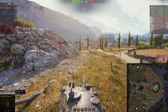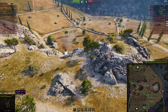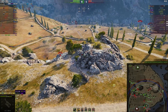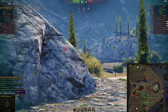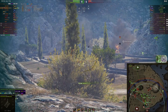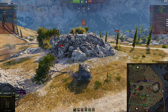We finish him off. This is how you need to play the Progetto — the good thing about the autoloader is that you can put the first round in, track them, hold them in place, and you've still got three more rounds should you need them. A little more about the gun: aim time base is about 2.4 seconds, which is the same as the Standard B. Dispersion is roughly similar — bring that down with V-stabs, vents, and crew skills like Snapshot.